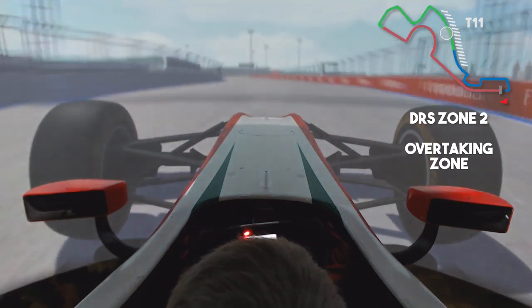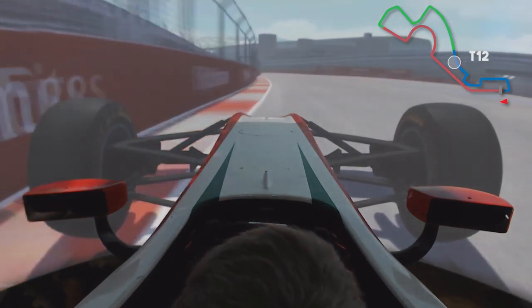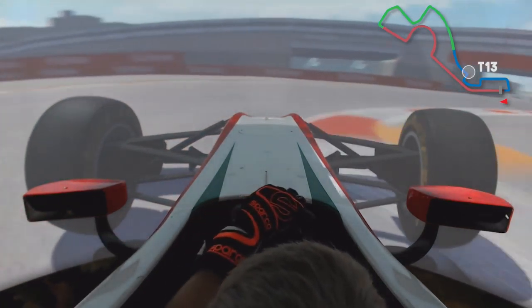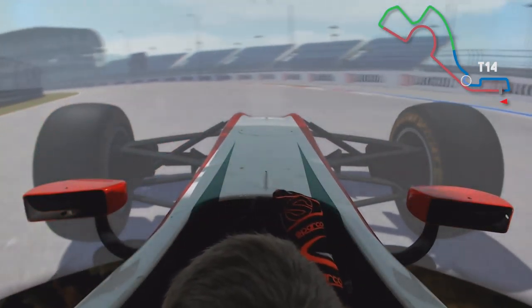Now comes the tricky part — it's the braking in turn 11. Here we can go second gear, have a good apex, it's really tricky on the braking. Here the change of direction straight away into turn 12.